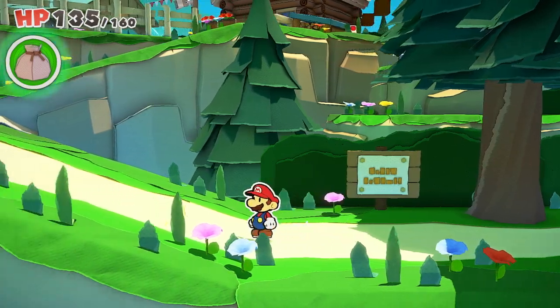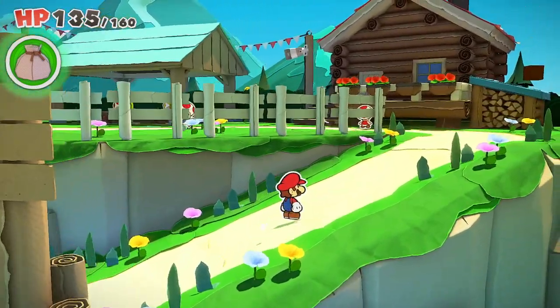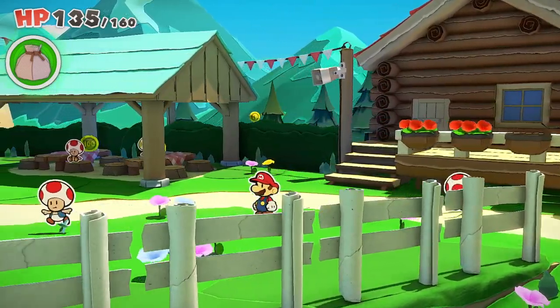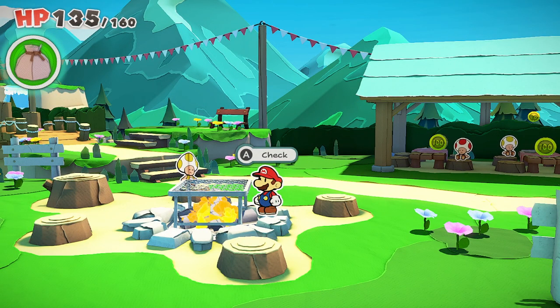Hi there, Release Fire here. So once you've completed the Fire Vellumental stage and picked up the fire ability, as part of the Yellow Streamer quest, you might have come back to the camp and realised you can start this fire. However, you'll also know that you'll need to get some food to put on it, and I'm going to walk you through exactly what you need to do to be able to pick that up.